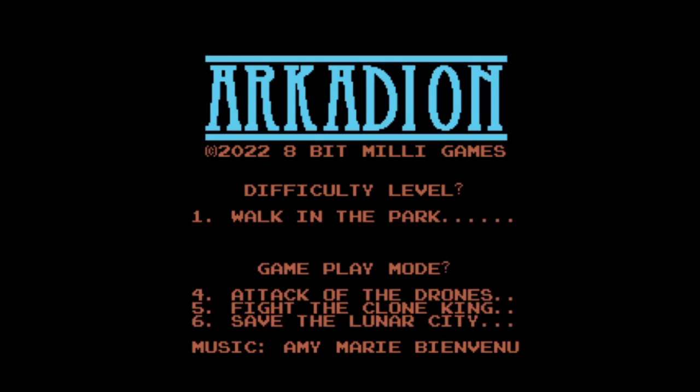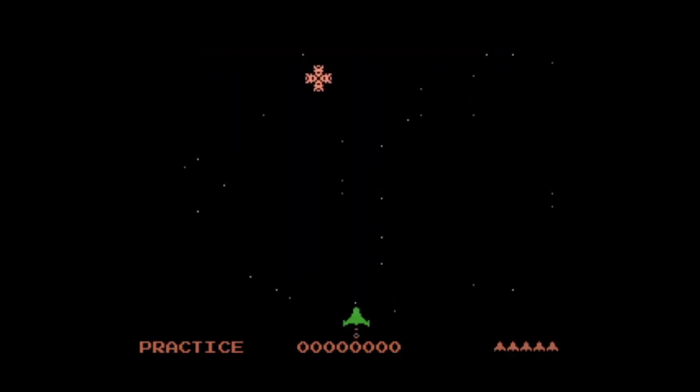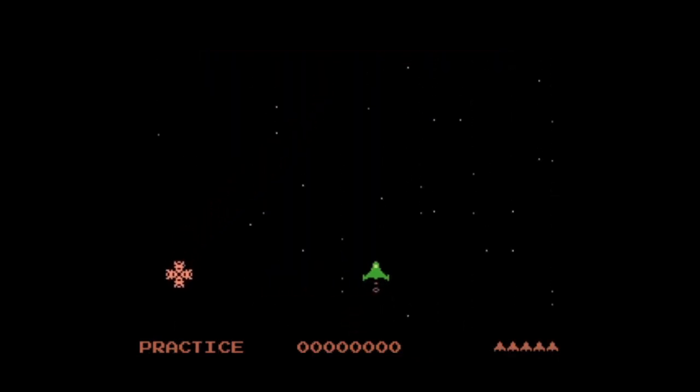Then it asks what gameplay mode you want: attack of the drones, fight the Clone King, save the Lunar City. Number four and five — attack of the drones and fight the Clone King — are practice modes that let you learn how to play the game. Number six, save the Lunar City, is the actual full-blown game. I'm just going to do attack of the drones.